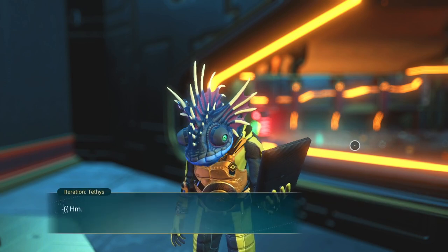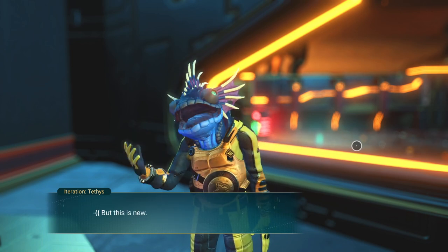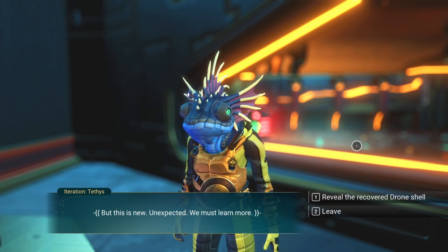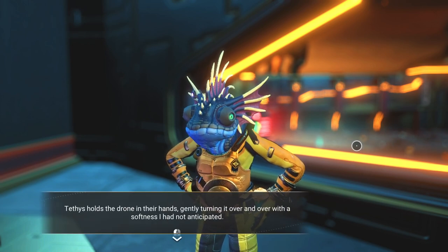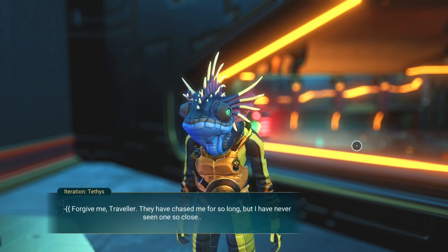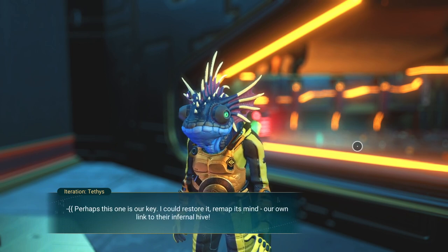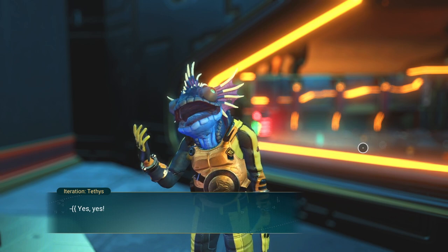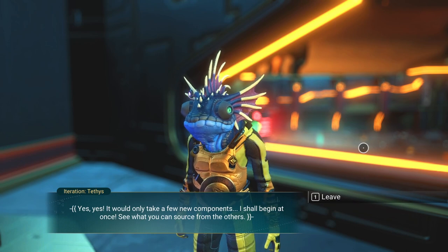'They have never shown mercy to those who try to build on planets — it is a constant. But this is new. Unexpected. We must learn more.' Revealing the recovered drone shell. 'Tethys holds the drone gently, turning it over with softness I had not anticipated. Forgive me, Traveler — they have chased me for so long, but I have never seen one so close. Perhaps this one is our key — I could restore it, remap its mind, our own link to their infernal hive. It would only take a few new components. See what you can source from the others.'